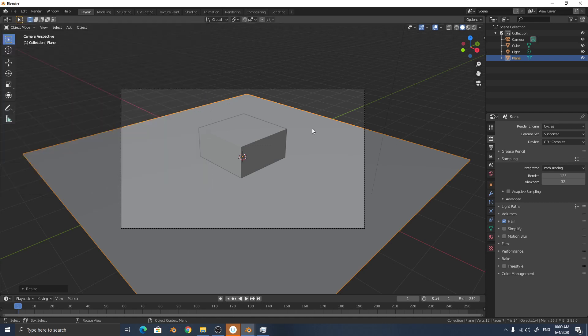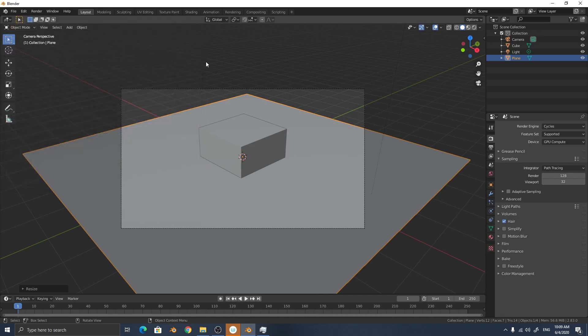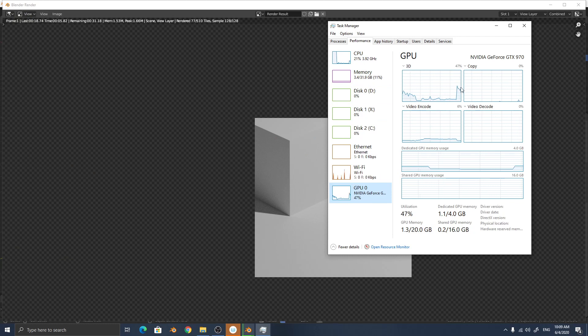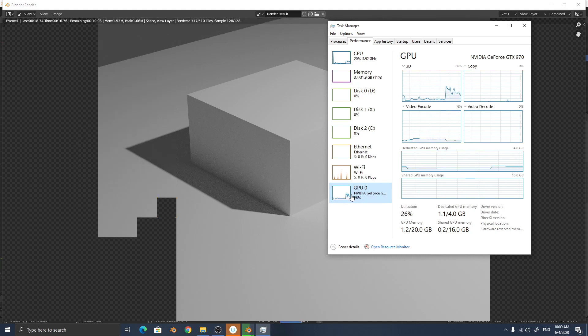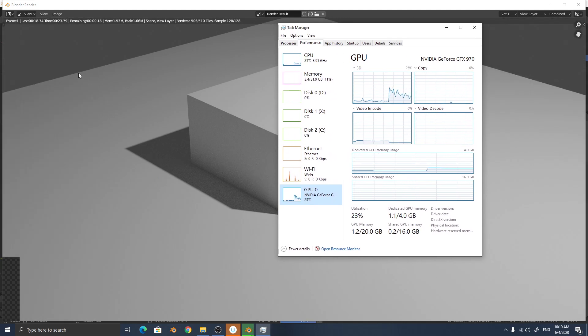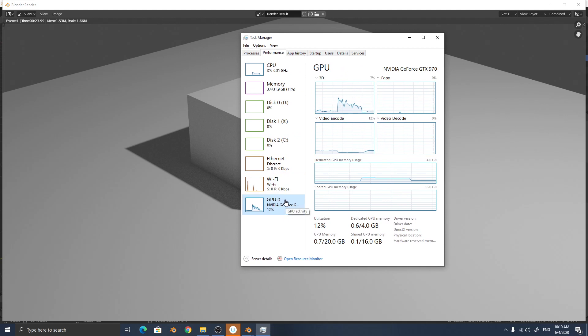This time I will exclude the CPU from the render. CPU is now only at 20%, not 100%. The finished render time is 23 seconds — slightly increased compared to combined CPU and GPU, but not double the time. So GPU is more efficient than CPU.